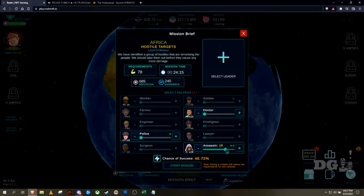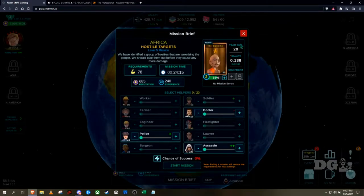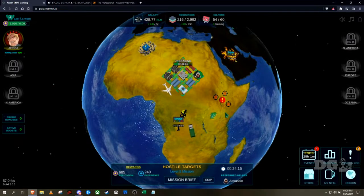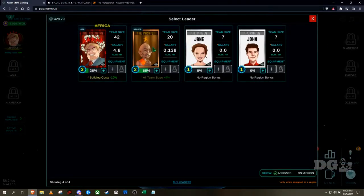There are currently 10 helpers: Doctor, Assassin, Police, Soldier, Farmer, Lawyer, Firefighter, Engineer, Surgeon, and Worker. These helpers increase the percentage chance of success at a mission. You can have as many helpers as your chosen leader's team size allows. You select your leader — this one has a team size of 20 — so you can only add 20 helpers, and certain types are a plus for specific mission types.